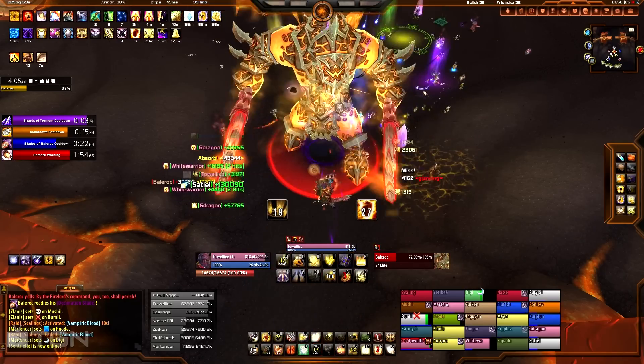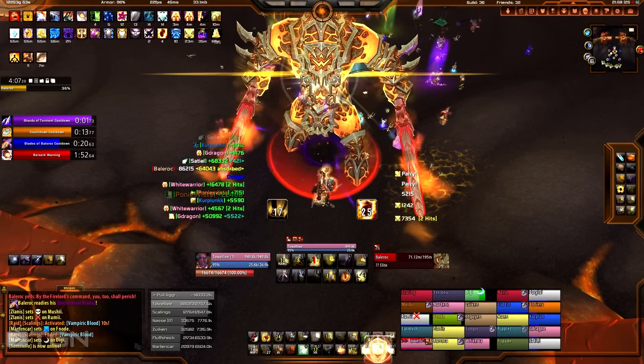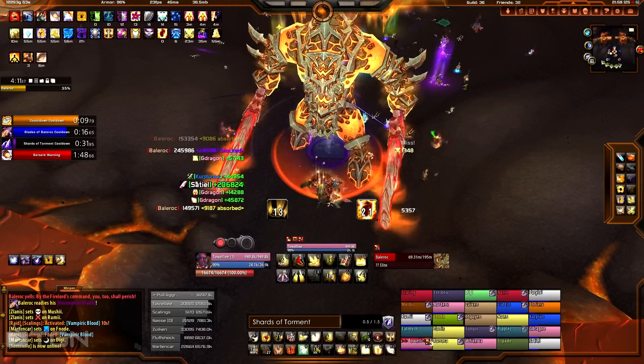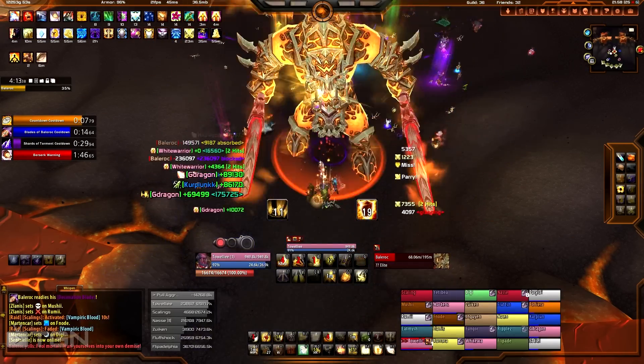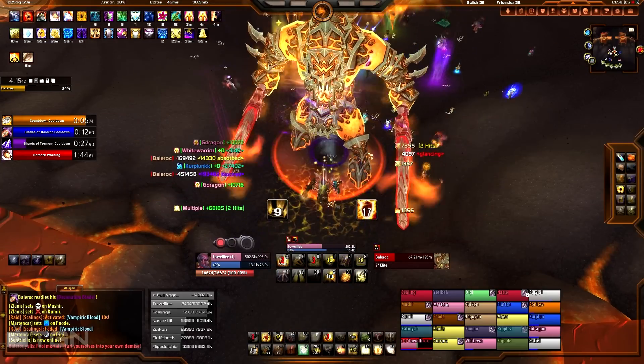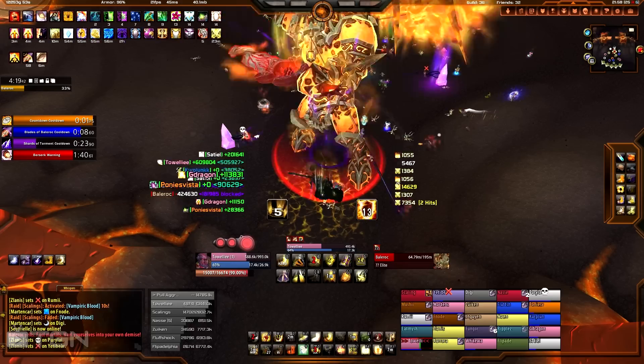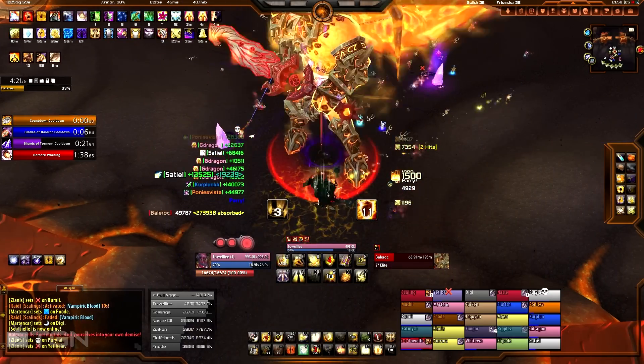That works out pretty well if you have a death knight stacking high avoidance — you could probably do the same with a bear tank. If you look on the left, you can see Baleroc is hitting me for about 230,000 damage and I'm blocking 230,000 damage, so it's basically canceling out.